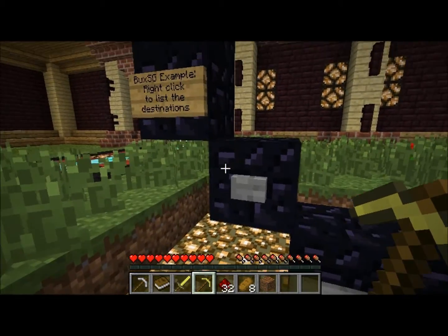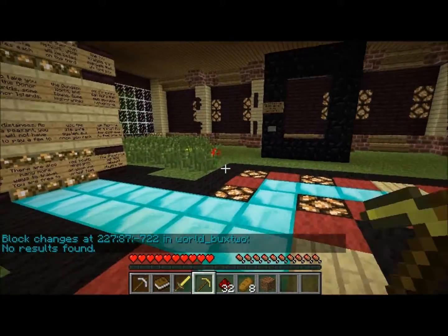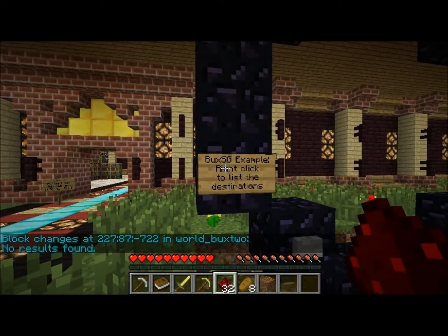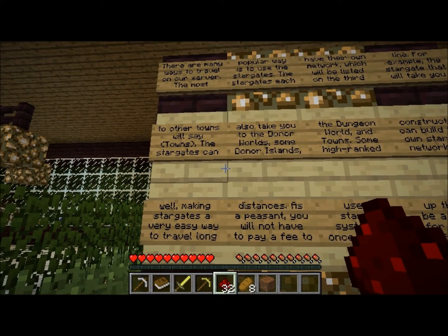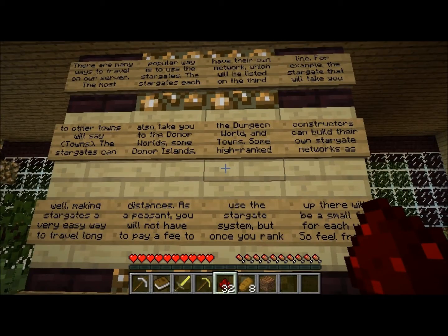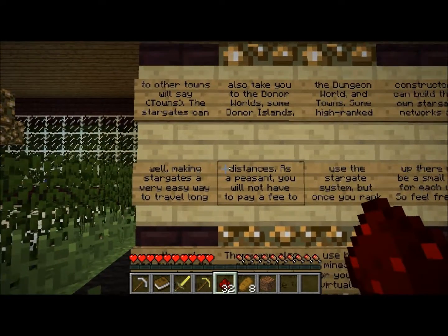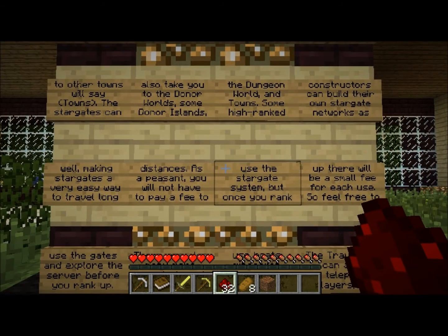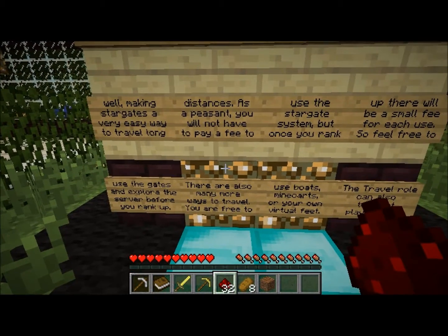Right-clicking lists the destinations, though since it's not enabled in tutorial we won't get anything. There are many ways to travel; the most popular is stargates. Stargates have their own network listed on the third line — for example, one network takes you to towns, others to donor islands, the dungeon world, and more.